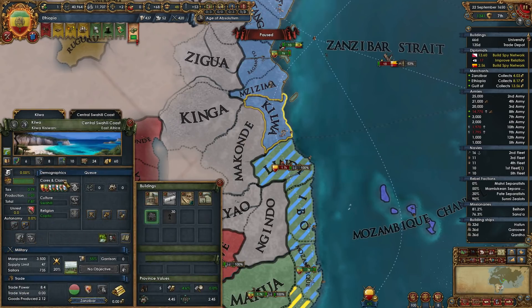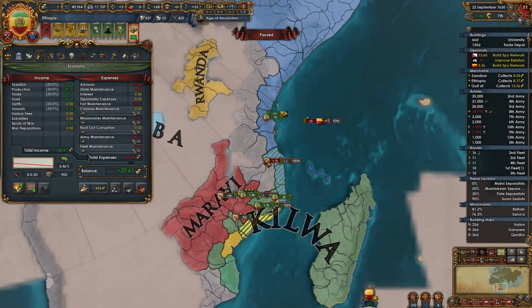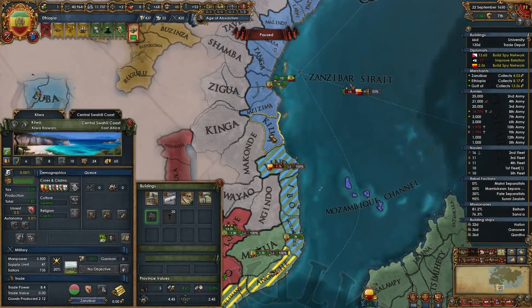Hello and welcome back. I'm Arumba. Thank you for joining me. Let's do another episode of the Iron Man Ethiopia, Mr. John achievement, Arumba's Assay.